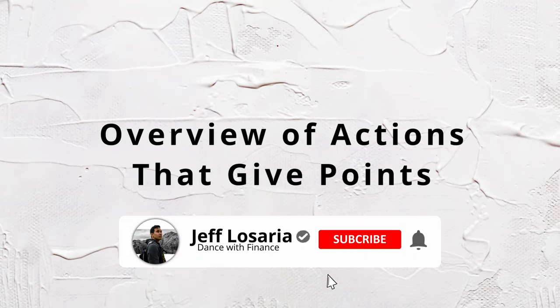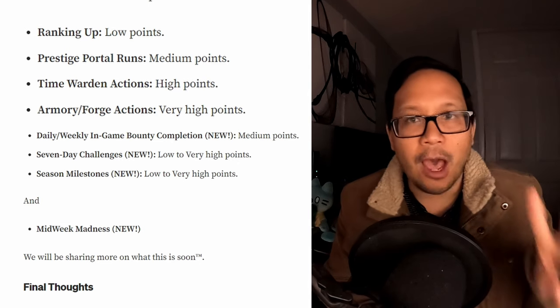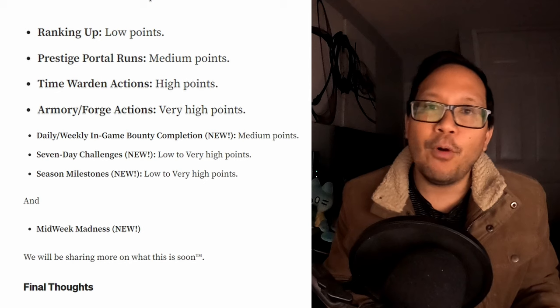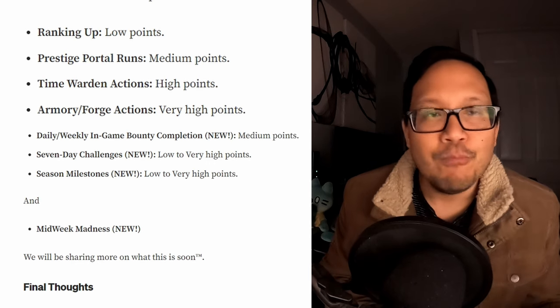Here's a high-level overview of points awarded for various in-game actions heading into round three, including the new actions covered previously. Ranking up earns low points. Prestige portal runs earn medium points. Time warden actions earn high points. Armory and forge actions earn very high points. Daily and weekly in-game bounty completion earns medium points. Seven-day challenges range from low to very high. Season milestones vary from low to very high. And mid-week madness is TBA.